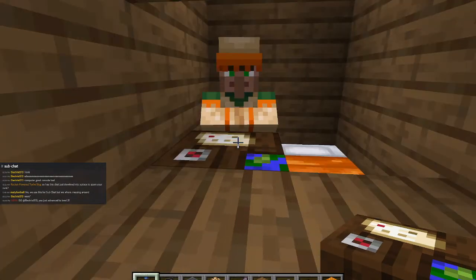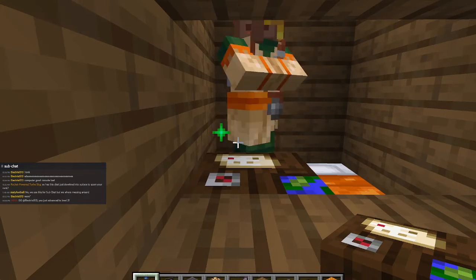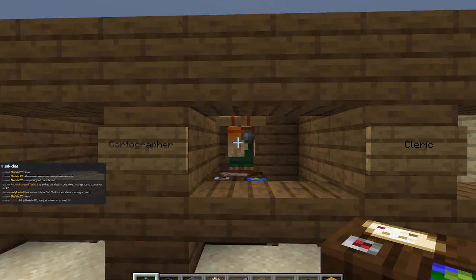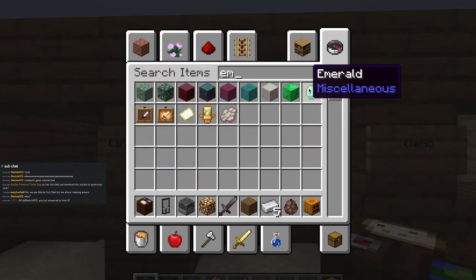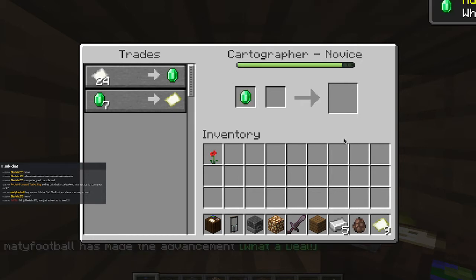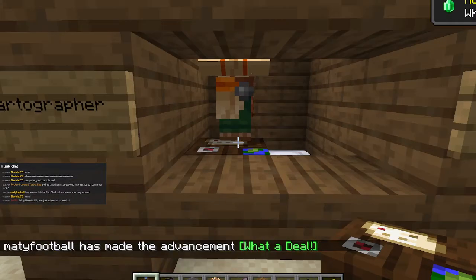So this is going to be a cartographer. Might have to kill him or respawn him, but here we go. See how he just changed? Now he's a cartographer. He had no trades as a cartographer, though. I can grab these guys — there's just four of them. Trade with him like that, and then I made an advancement called White Eagle: trade with a villager.